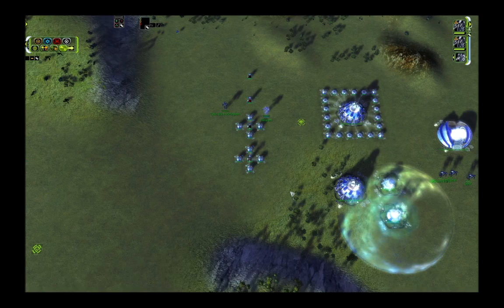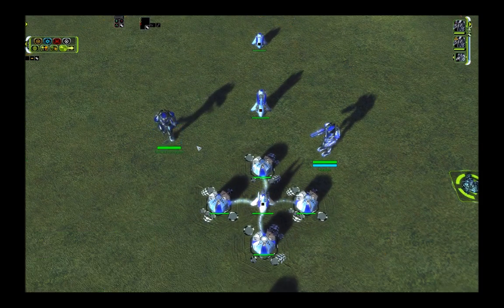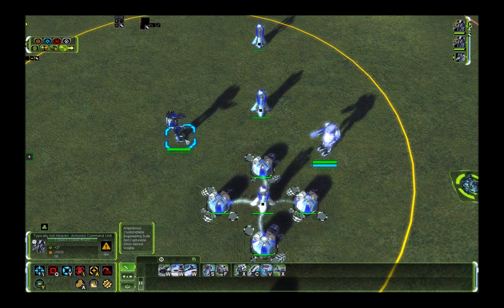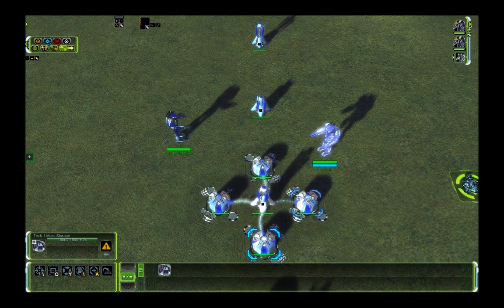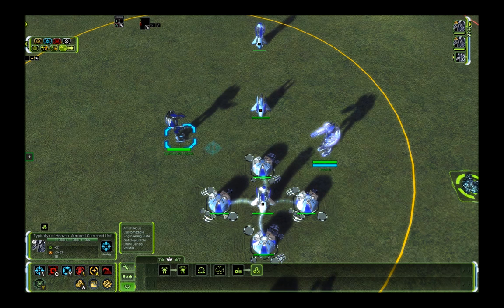That's your basic stuff. I also forgot the RAS — the RAS is in between the T2 MEX and the ringed T2 MEX in terms of efficiency. The RAS ACU takes 4 minutes and 30 seconds to repay its own cost, just like the ring, but it also generates power. So usually you should build this in between if you want to have the RAS.